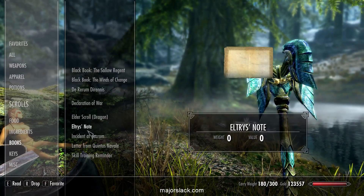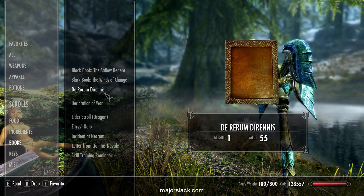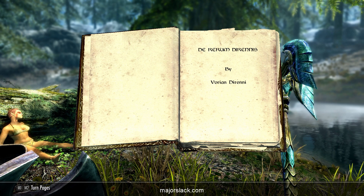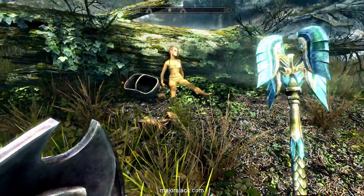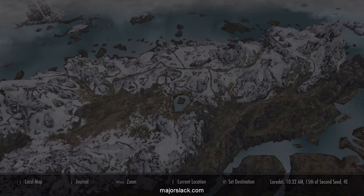Let's just see what that book is — it's going to be our memento from this location as well. Darirum Darinus. I believe this is a destruction skill book that we already picked up.